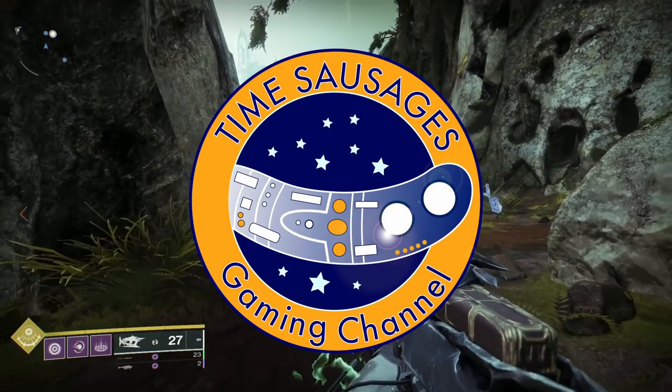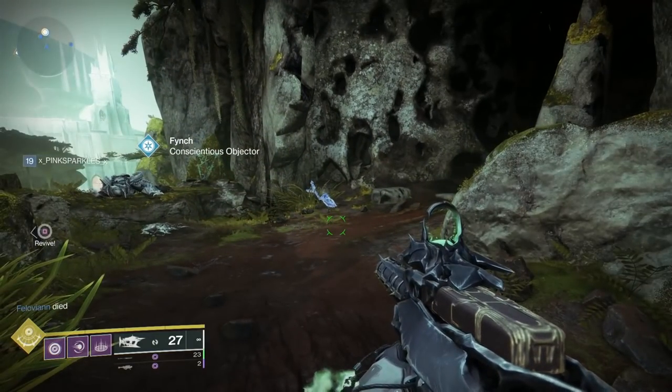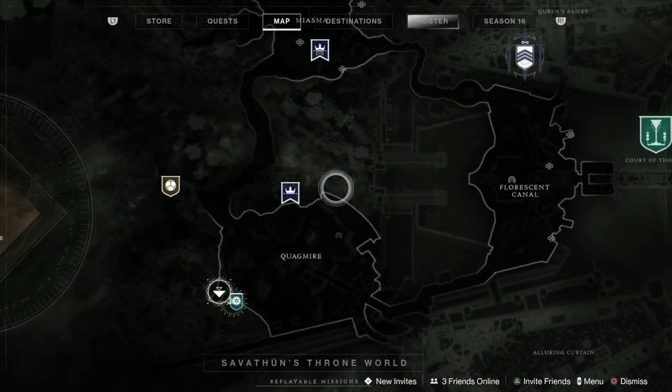Hello my marvellous sausages and it's Secrets A Go Go, we're all starting again. Now what we've got here is, you know Fynch, we're here in the Throne World and we're in the Quagmire area. Or Quagmire, giggity giggity.